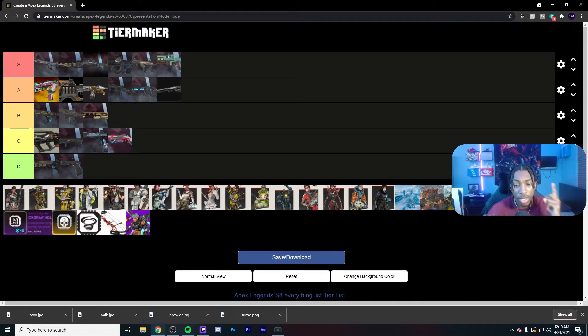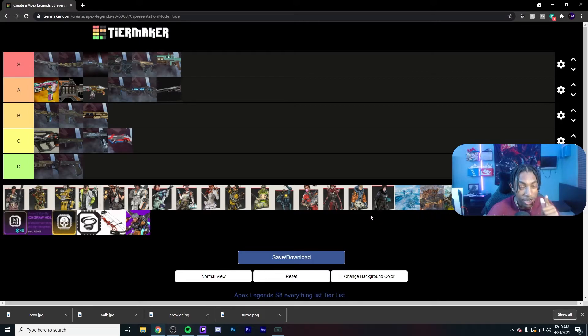I just realized I forgot the Spitfire — I hate the gun so much it completely left my mind. But it is S tier obviously. Exact same damage as the Flatline, way easier recoil, slightly slower fire rate, but you can control it at long range so it completely makes up for it. I don't think anyone's going to question that.